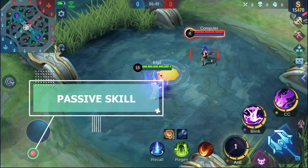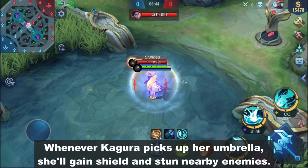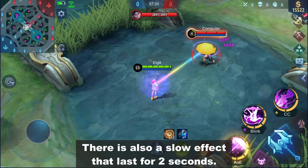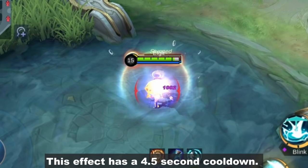Passive Skill: Whenever Kagura picks up her umbrella, she'll gain a shield and stun nearby enemies. There's also a slow effect that lasts for 2 seconds. This effect has a 4.5 second cooldown.